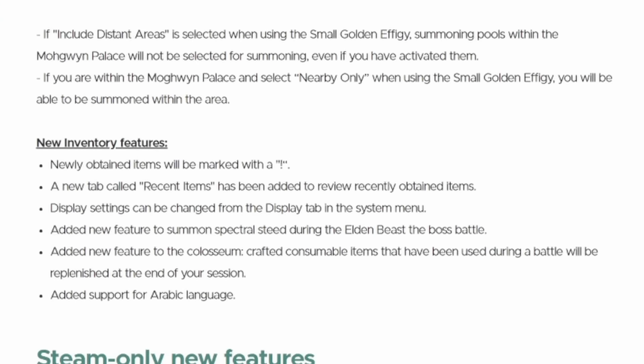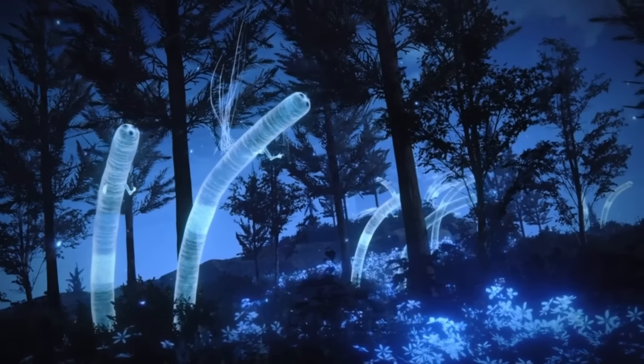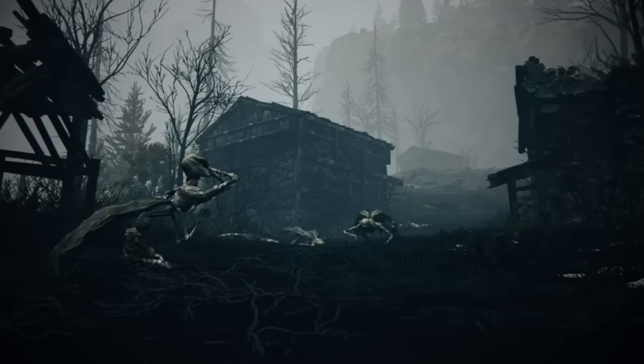We also got some new inventory features. Newly obtained items will have an exclamation point next to them, which is incredibly helpful. There's also going to be a recent items tab, which is great. For your display settings, you can change those in the display tab menu.